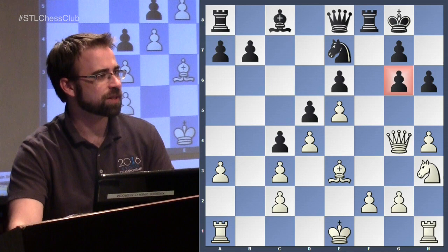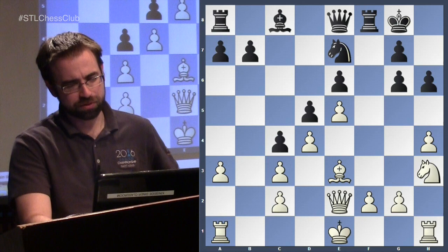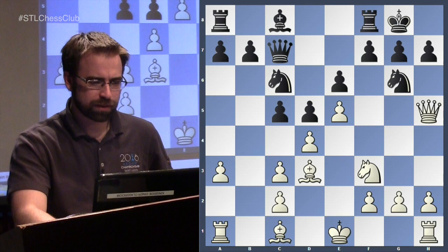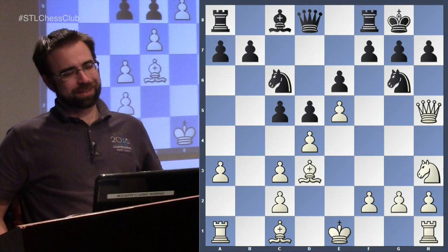The idea is to meet h5 with g5 — attack my queen but I'll stay where I'm protecting my g-pawn, then kick you away and go to f4. I make sure this guy is nice and well supported, go back, and now g4 is coming. That's the main line, which is going to be very similar to the game, so let's look at that.